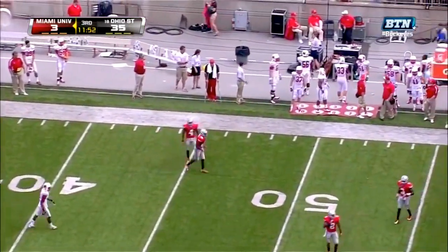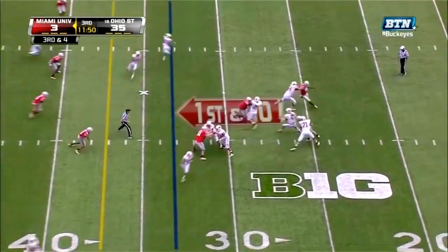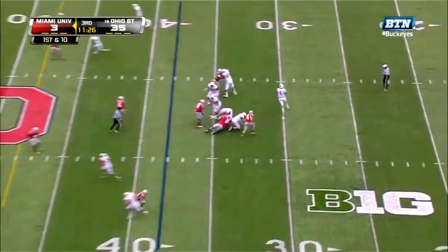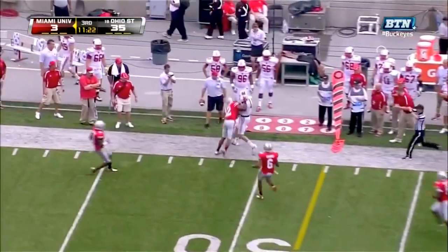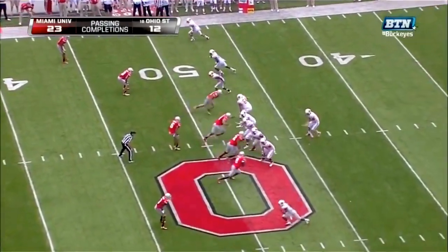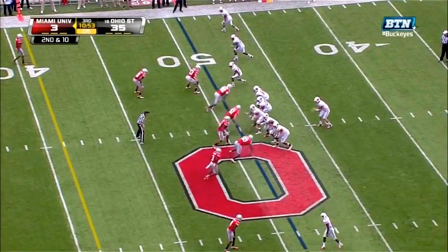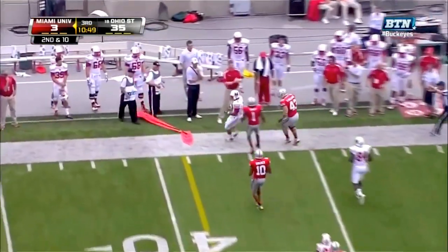Veteran Dysart throws that out of bounds. Simon coming off the edge, grabs him by the back of the jersey — can't bring him down, and the catch is made for 22 yards. He's got a chance to be a high-round draft pick when he decides to leave Ohio State. Another catch made by the Redhawks.